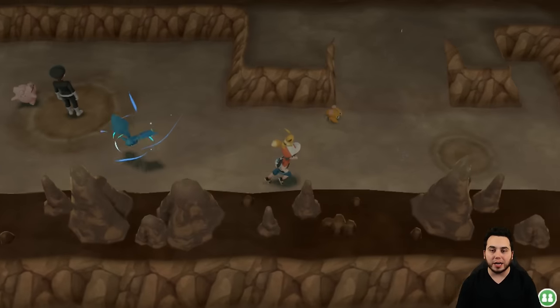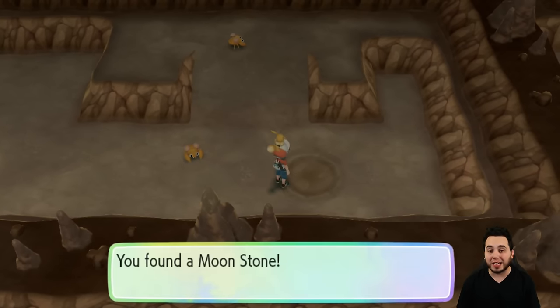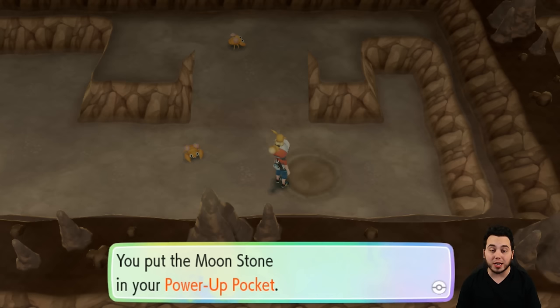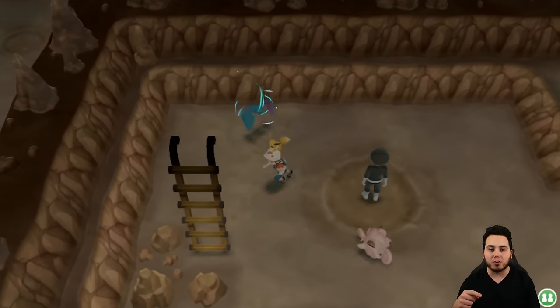I'm over here and I see this crater, and you can see Eevee's tail starting to wag. I'm going to reach down and I'm actually going to find a Moonstone right here — nice and simple. So there's a Moonstone right there, and I actually believe there's another one later on in this game, so I'll show you that too really quickly.